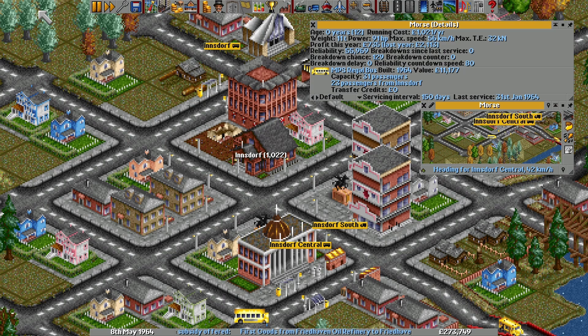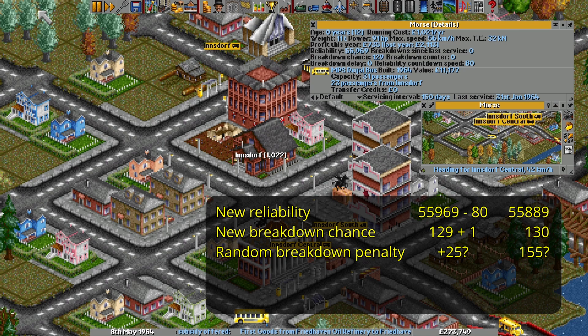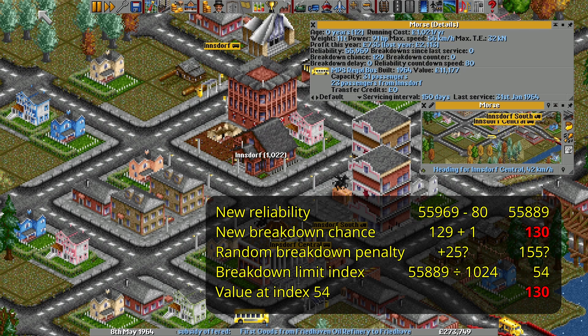This luck doesn't last long, because just 2.2 seconds later we have to check for breakdowns again. The reliability drops another 80 points to 55,889, and the breakdown chance advances to at least 130. The new reliability rating hasn't changed enough to alter the index — it works out to 54 again, which is still 130. This time our breakdown chance will unavoidably at least equal that breakdown limit, putting us on the path to a breakdown.